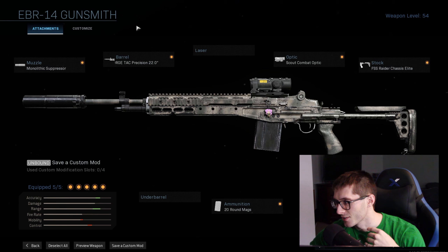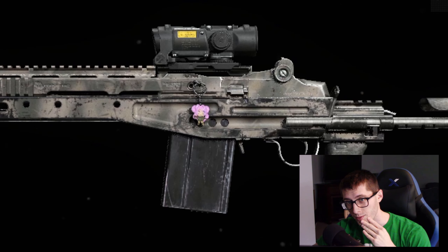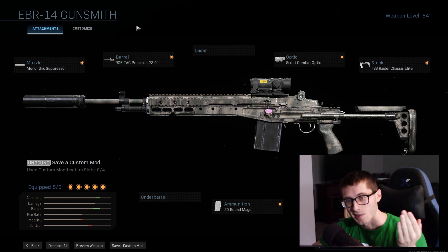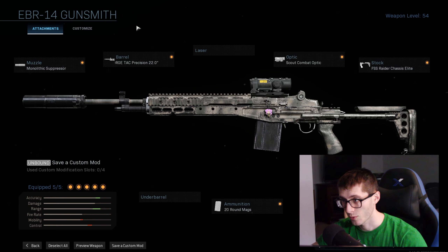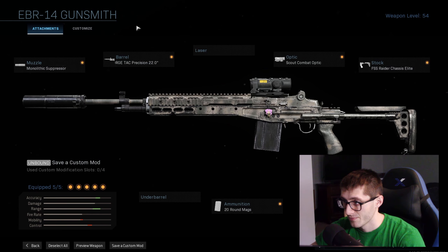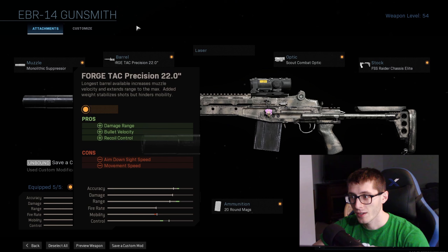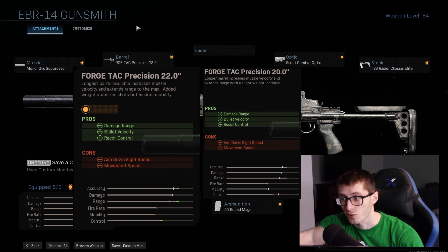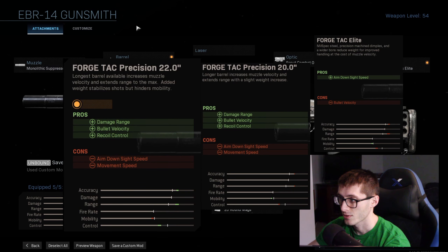Now let's go into the attachments — that's the one thing everybody actually wants to see. The most important attachment: we got this cute anime-looking charm. You gotta have it, that's just how it is. The suppressor — obviously if you don't have the suppressor, you ain't gonna win the game. For the barrel, just go with this one. It gives you two extra inches of length, which means a bit more damage. If you got it, slap it on.